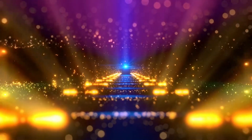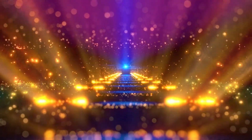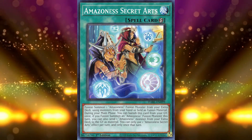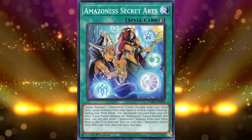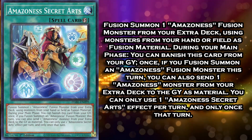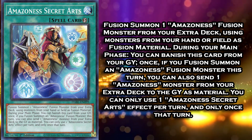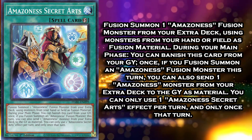The number 9 card on this list is the archetypal fusion spell for Amazonas — Amazonas Secret Arts. It isn't a normal spell card, but a quick play spell card, which is very relevant with all four Amazonas Fusion cards, as they all provide some type of protection for your other Amazonas cards. On base value, Amazonas Secret Arts is a bog-standard fusion spell — quite literally Polymerization at spell speed 2, locked to Amazonas. The second effect, however, is where it gets interesting.